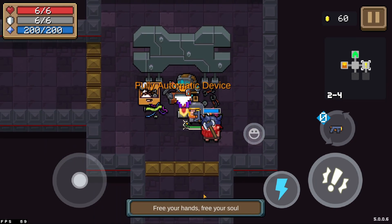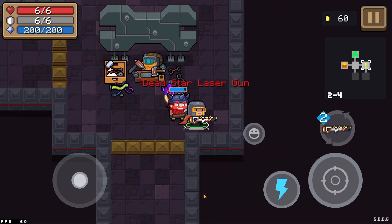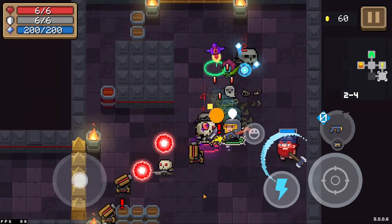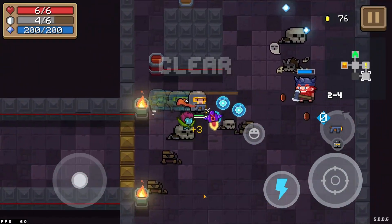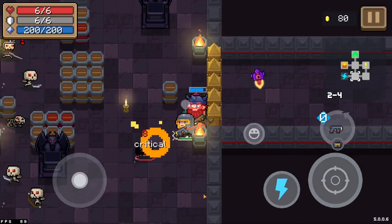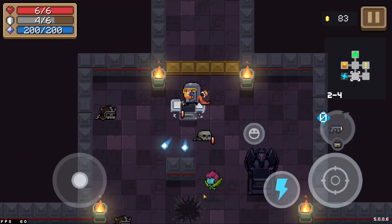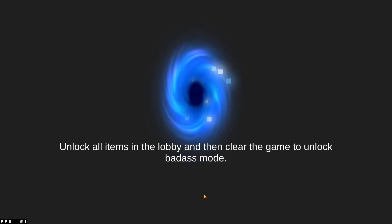Wait, what is this? Wait wait wait — does that do anything different? Oh, I don't have to fire! Well, that's kind of good — now I can just focus on dodging, which is actually really good. I thought freeing my hand meant something else entirely, but now I just move and the game plays itself. That's good for me.